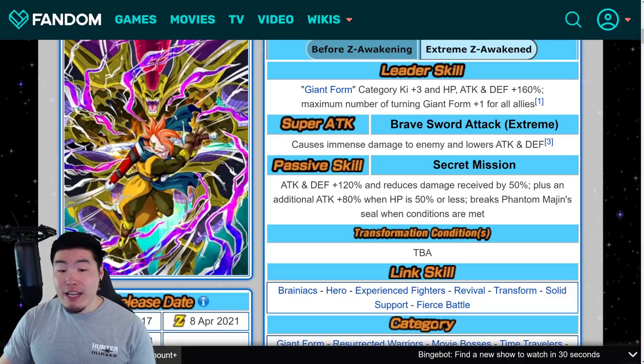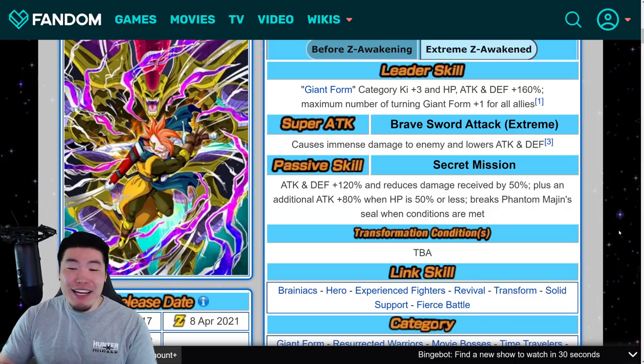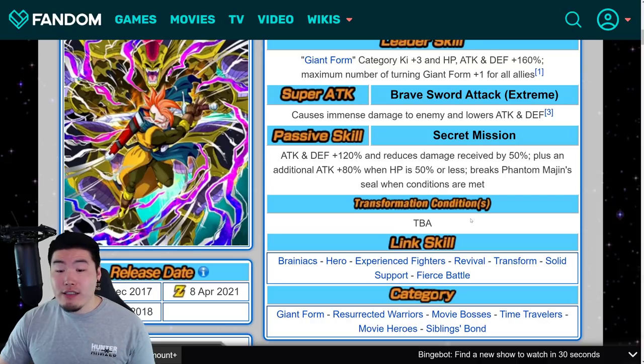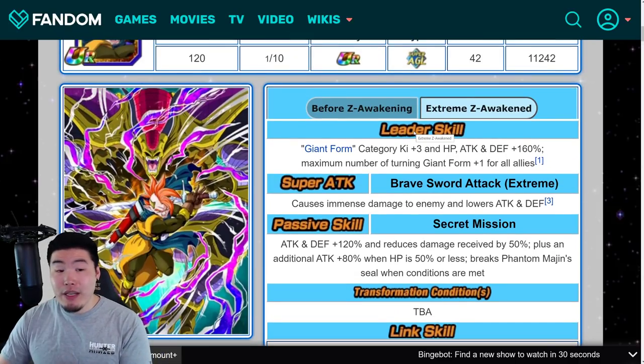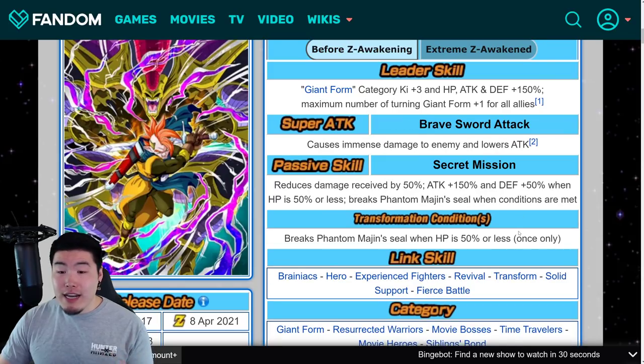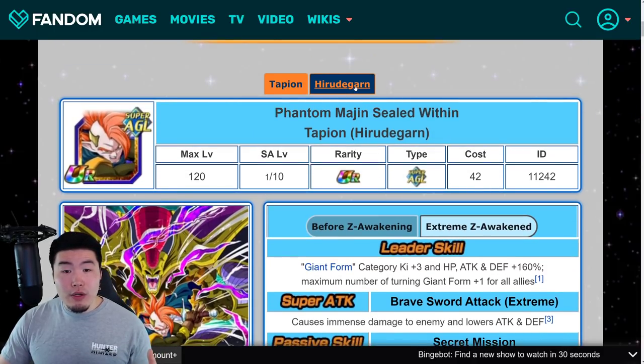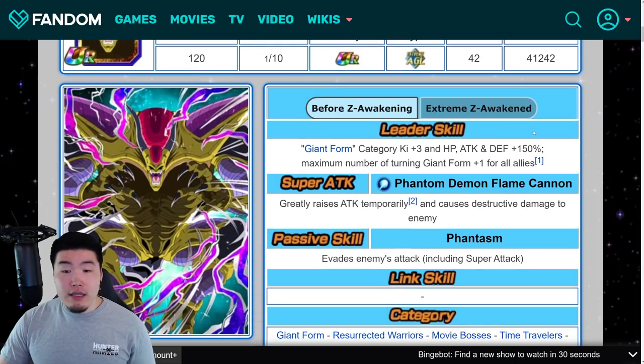And then if you fall below 50% HP, he's going to get that huge Attack buff too, so he's going to be hitting even harder. Overall, he's not going to be super hard hitting — he's not going to be a crazy Damage Dealer by any means. But he'll give you respectable damage while being one of the better Tanks in the game. Unfortunately, we didn't get the details for his Transformation Conditions. I would assume it'll probably stay the same — below 50% HP to transform into Herudegarn — but maybe they'll make it an easier condition, like 60% or 70% or something. But yeah, that's pretty much Tapion.